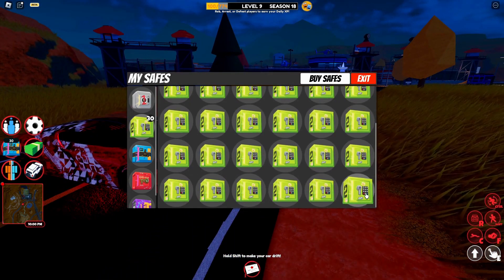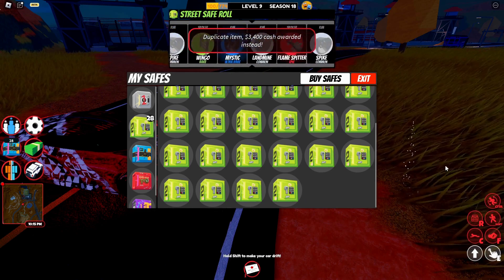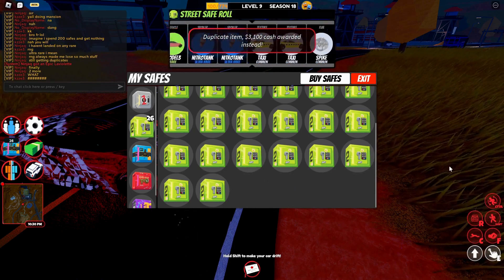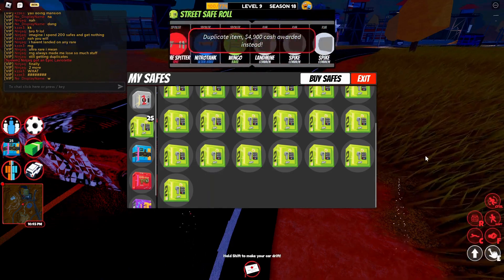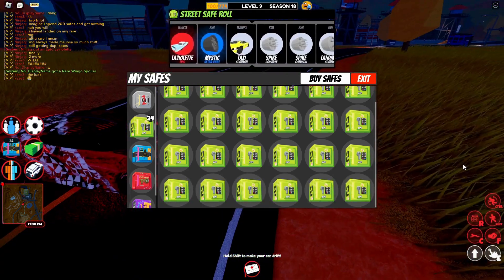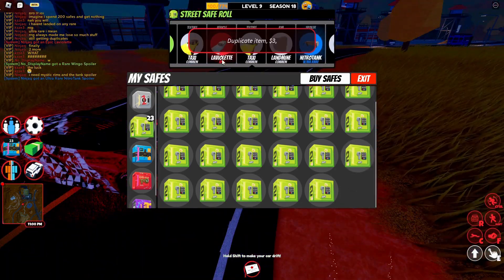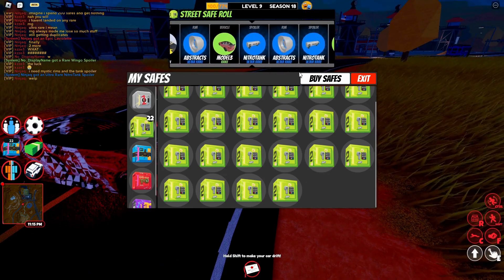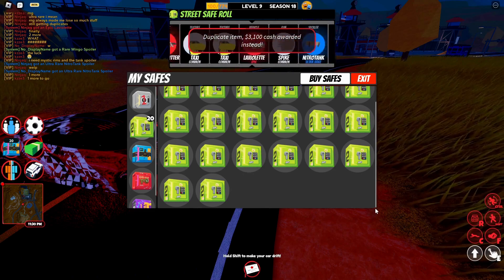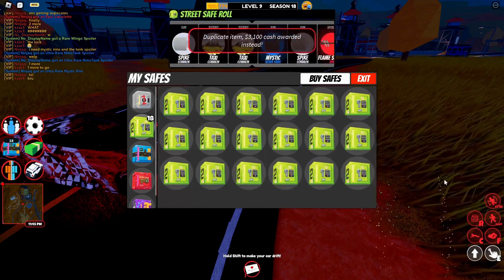Blasting all my safes — three, two, one, go! Oh, okay, I got the Wingo! The landmine — oh that was close — and let's see another one... Nitro tank! Let's see — ah, that was close to the Mystic. Another landmine... taxi, nope.